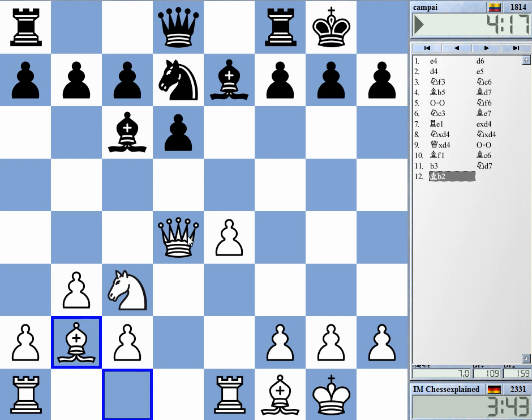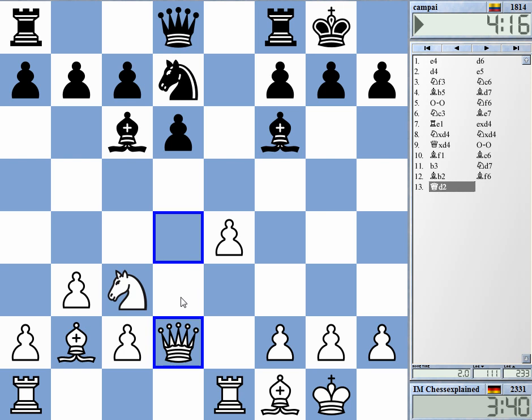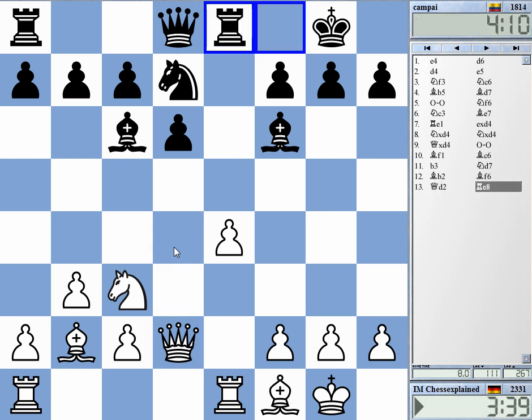Bishop to f6 probably, and now I'm dropping back. That's a fairly solid position for Black — not very active, but certainly playable. Now, how to proceed? I'd like to get the knight to d5, of course.